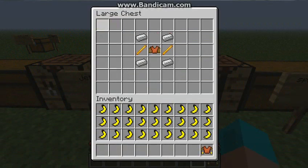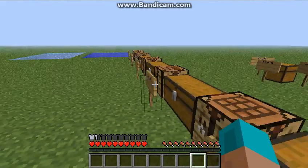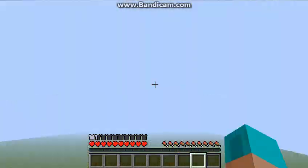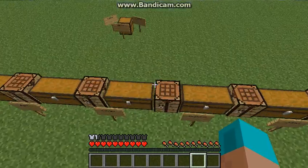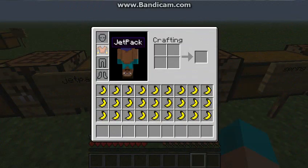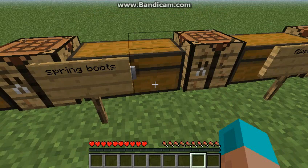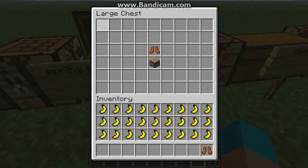Next is the Jetpack. If it's not already self-explanatory, it will make you fly, and it is exactly like the helicopter hat except the jetpack is faster. It just shoots you up higher and it's more fast — kind of more uncontrollable. That also gives you one and a half armor. If you combine the helicopter hat and the glider you can move really fast, almost as fast as the jetpack, and it takes less materials.